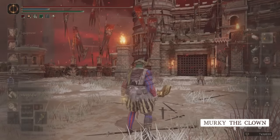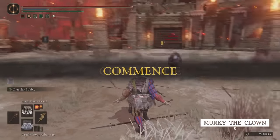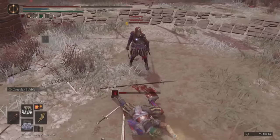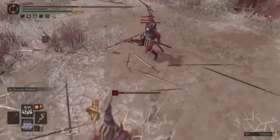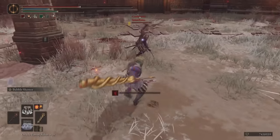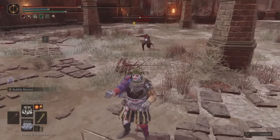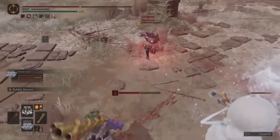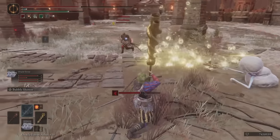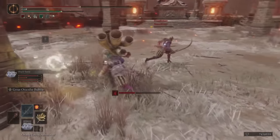At number 5 we have Murky the Clown — a murderous clown, but a specialized one. Clowns are known for funny noises, so he has a collection of Envoy Horns. A mechanic unique to the Caelid Colosseum is the ability to summon Spirit Ashes, and Murky the Clown chooses to summon a squad of Oracle Envoys who also blow tuneful horns. Thus we see this clown's true strategy come together: death by bubbles.